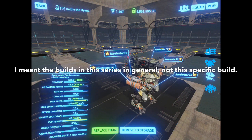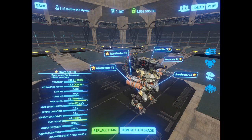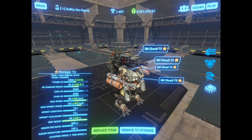This particular build is an all accelerator build. This gives it an insane walking speed — 88 kilometers an hour — and the sprint speed is 125 kilometers an hour, which is enough to out-sprint an attacking Sean. I'm rocking a single heavy AFPS armor here because I found the all-light one to be just a tiny bit too squishy. If you go all light you can out-sprint the Seans, and since I personally believe the Fulgur to be the best weapon in the game I'm always rocking EM circuits.